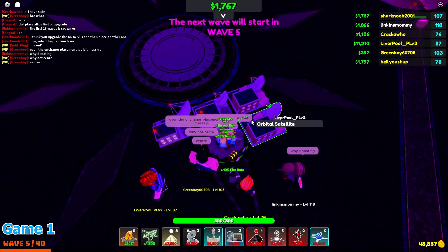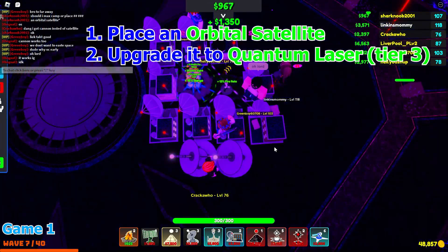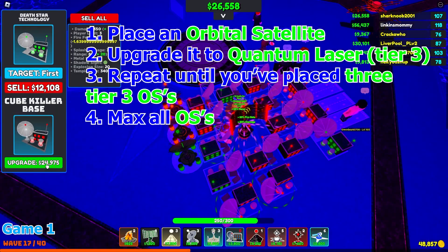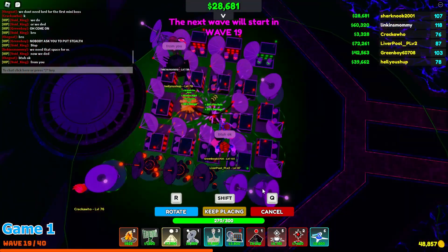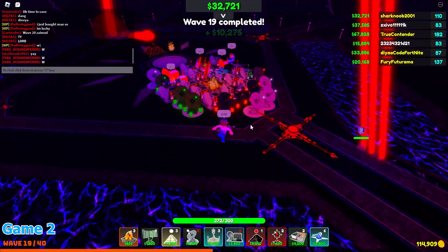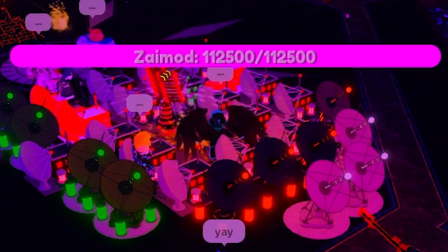For anyone placing and upgrading OS, place one and then upgrade it to level 3, which is Quantum Laser. Then place another one and repeat until you've placed all three OSs and upgraded them to Quantum Laser. Then max all OSs, and then you need to place and max all three Orbital Cannons. For the OCs, I recommend placing all three and then upgrading them, getting all three to the next tier before upgrading any further. At wave 20, you'll probably be working on the Orbital Cannons or just about finished with the Orbital Satellites.